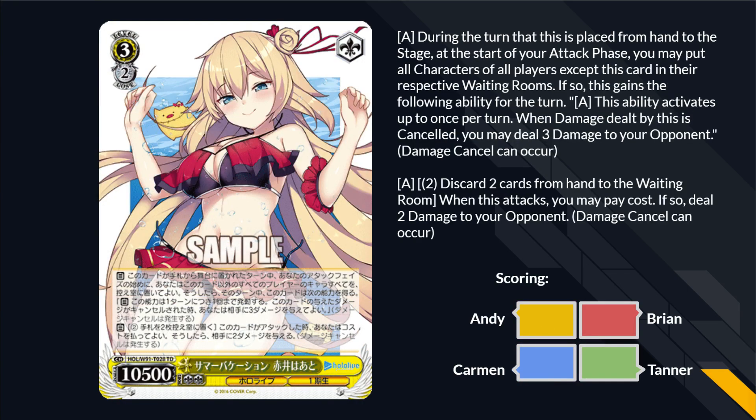3-2 Hachama. During your turn, if placed from hand to stage, at the start of your attack phase you may put all characters of all players except this card into their respective waiting rooms. If so, it gains: once per turn, when damage dealt by this is cancelled, you may deal 3 damage. Also pay 2, ditch 2, when it attacks, do 2 damage. So it's 1, 2, 3 instances of damage — that makes up for having only one character on board after it destroys everything.